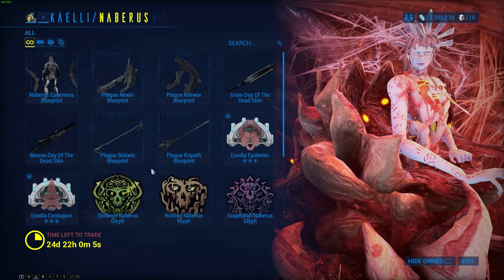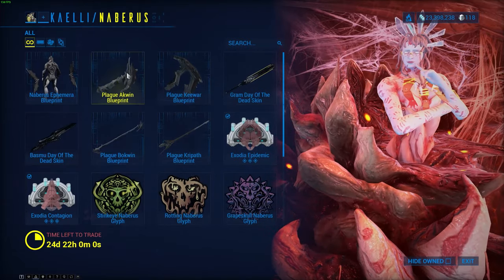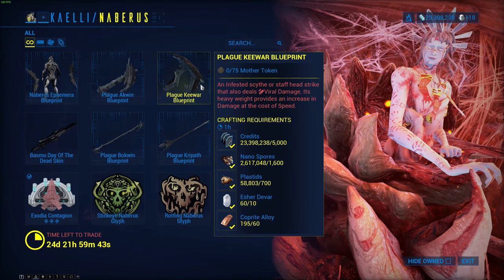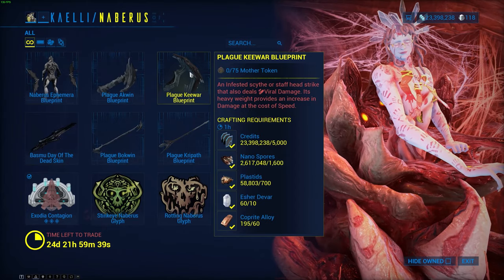Just a friendly heads up for newer players — don't miss out on these because they don't come very often and they are amazing. They don't cost a lot to get, just Mother Tokens, like 75. A level 60 Mother Bounty can get you around 80, so you can get one of these per bounty run which is amazing.